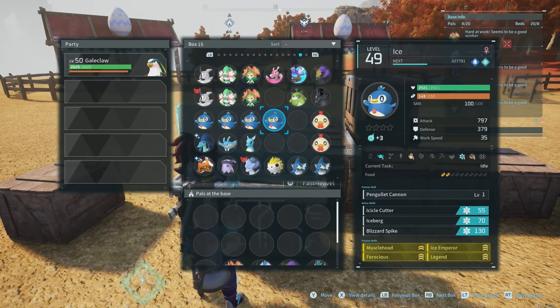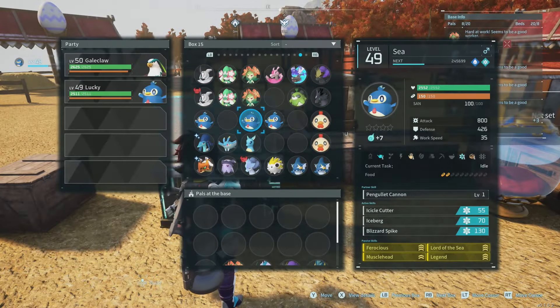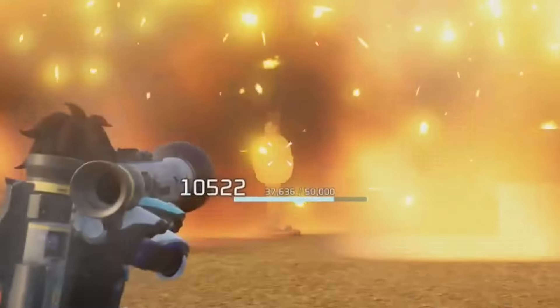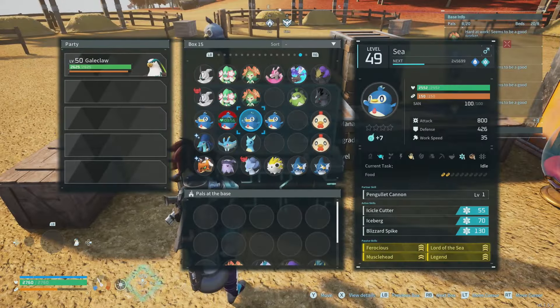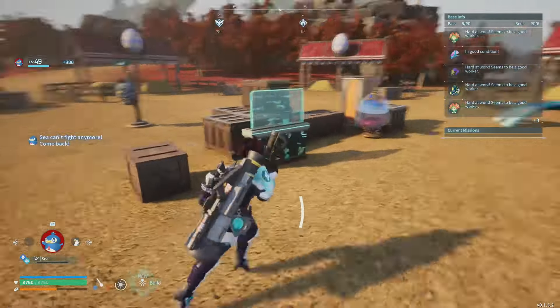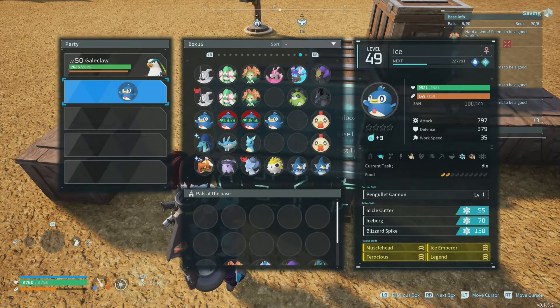The first one we'll test as our base is Lucky. I have them all named out so I don't forget which is which. First up is Lucky — baseline form: 10,522. Next we do Lord of the Sea: 10,500. Lord of the Sea does not do any extra damage. Let's try Ice Emperor.